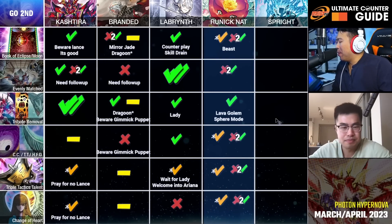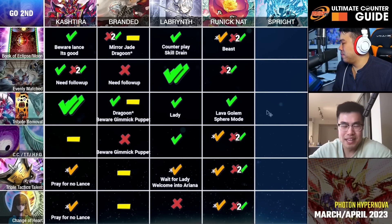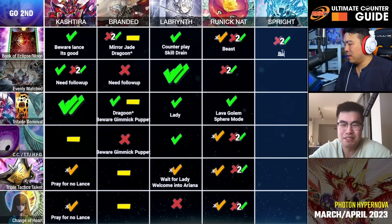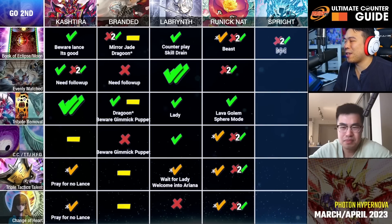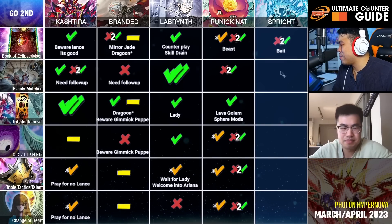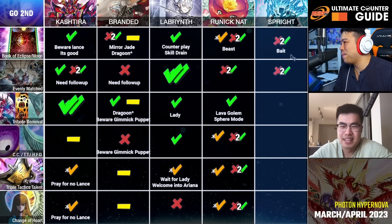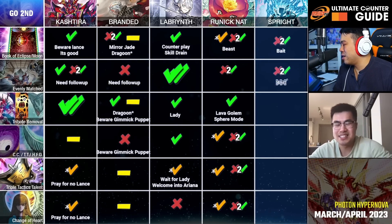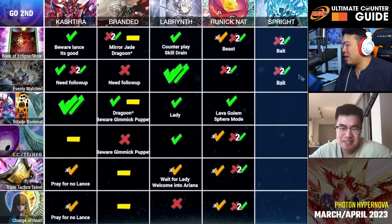Book of Eclipse and Book of Moon going second against Sprites — it could be used as a bait card against the Carrot and the Gate. It does get some value out of being in your hand, just another non-engine card that can help bait stuff out and push through. But you definitely do need other cards. It's a good bait card — if it goes through you have a bit of a free turn to play, and most Sprite cards are not that strong to begin with. Evenly Matched — you need something to bait first. If you don't bait something, you're never landing this card. That Carrot is just going to stop your Evenly and your battle phase. You've got to bait the Carrot.